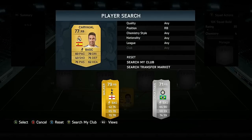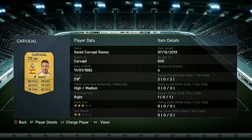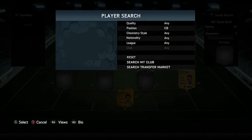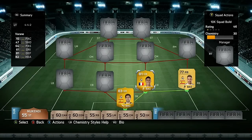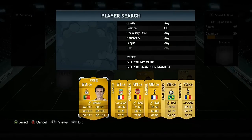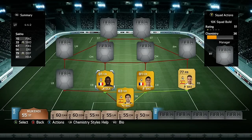At right back we have got Carvajal, again another Real Madrid player — he was only 600 coins and managed to get 1 assist in the 2 games he played. Moving into central defence, we have our last Real Madrid player in Varane. He is French and he links well with our other centre back, Sacco, who plays for Liverpool in the Barclays Premier League.